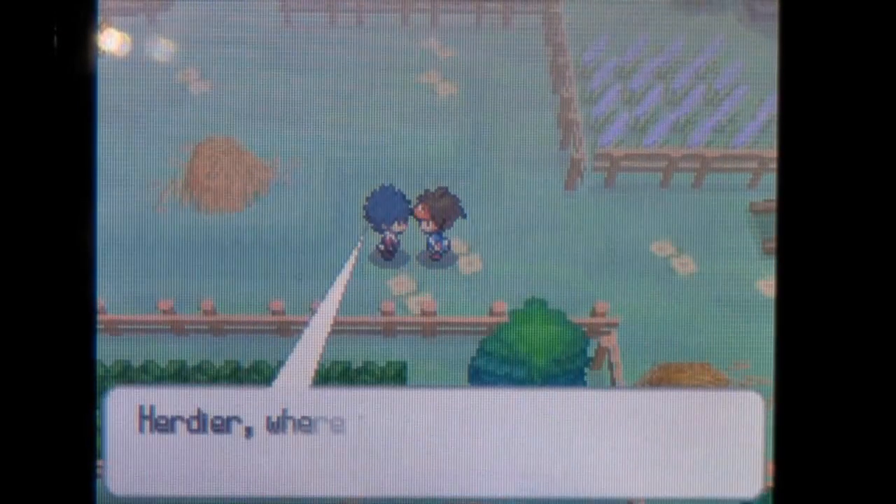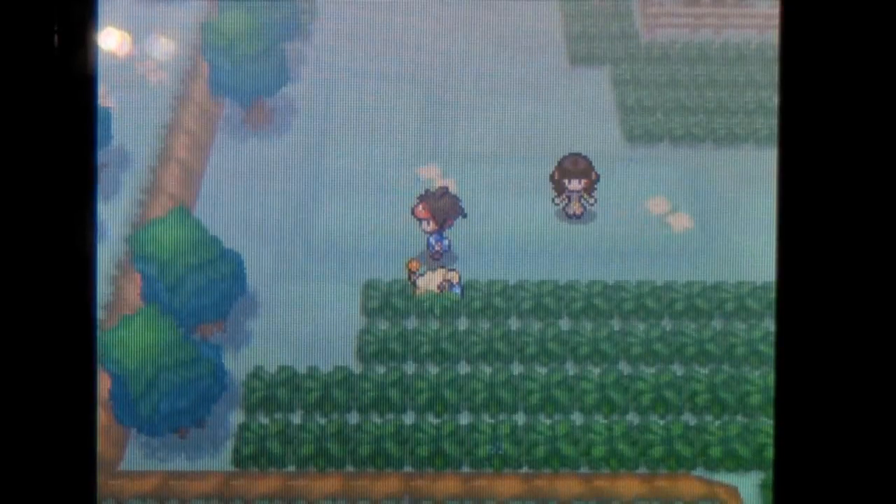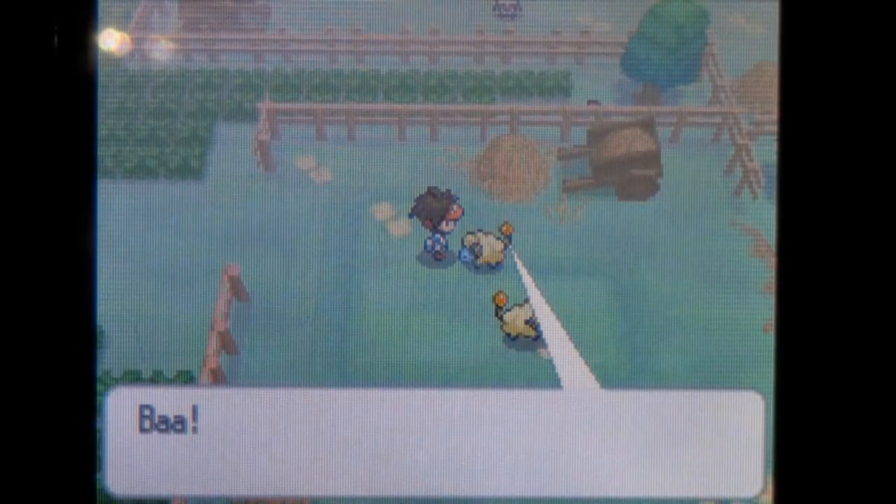So we're gonna head over this way. Your rival is gonna be walking around pointing out that he's looking for Hare Deer. There's also some random Mareep around the area.